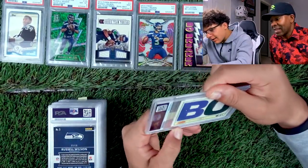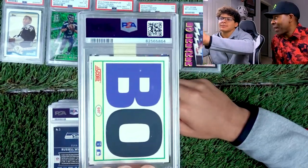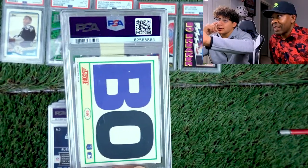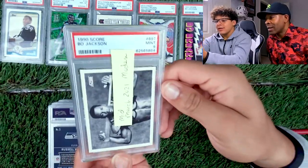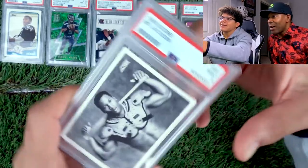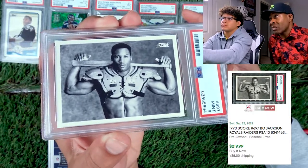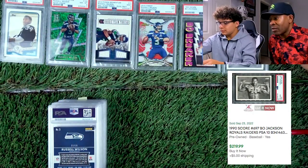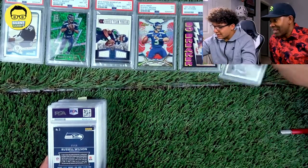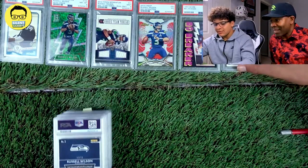We got a 1990 Score Bo Jackson — the iconic shoulder pads with bat pose. Had a bent corner, so it was probably a seven or eight. 3-2-1 — 9! I can't believe that. Tens go for like $200, nines are like $60-$70, but I love that card. That's the iconic pose because he played both sports.